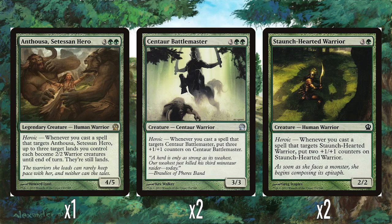We've got two Centaur Battlemasters — 3 and 2 green for a 3/3 with heroic. Whenever you cast a spell that targets it, it gets three plus one plus one counters. I remember when I went to the Theros pre-release, so many people were playing heroic decks because it was just so easy to build around: a bunch of creatures, a bunch of buff spells, and they just grow whenever you target them. This starts as only a 3/3 for five mana, but cast one buff spell and it goes up to a 6/6 plus whatever the buff spell was. Really strong. We also have Staunchhearted Warrior — 3 and a green for a 2/2, and when you target it with a spell it gets two plus one plus one counters. Obviously not as good as Centaur Battlemaster, but cheaper and common, so it's fine.